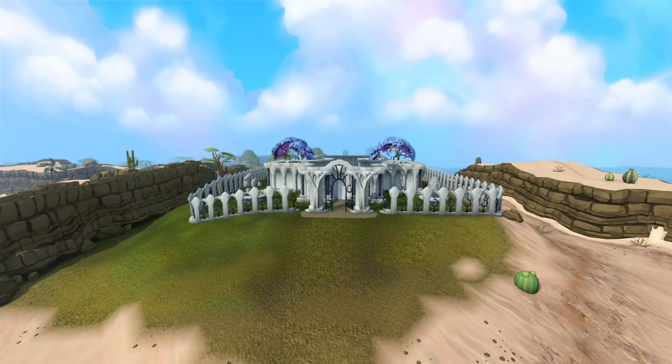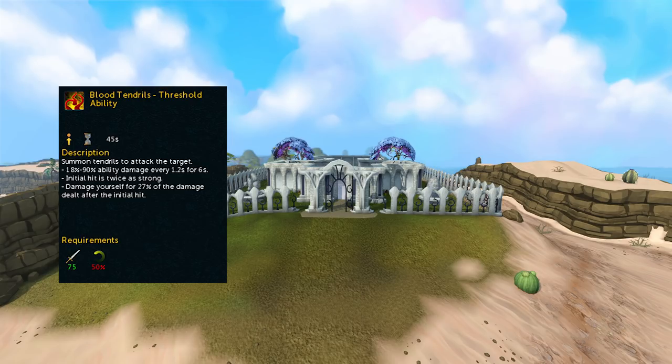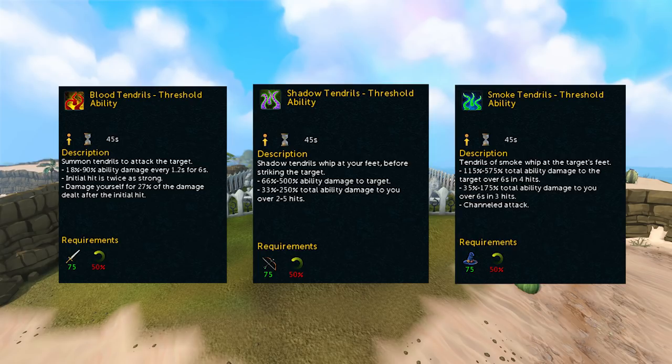So the first ability, or set of abilities in this case, are the tendril abilities. Specifically we're talking about the Blood, Shadow, and Smoke Tendril abilities. These abilities are obtained as a reward from the Dig Site quest, and they are useful threshold abilities for each combat style.